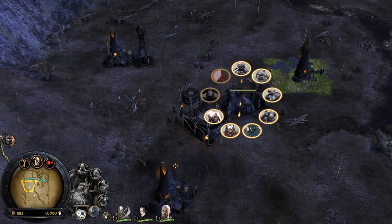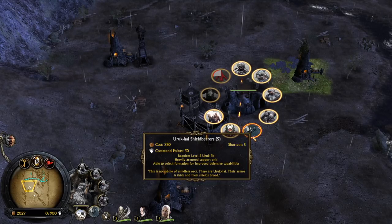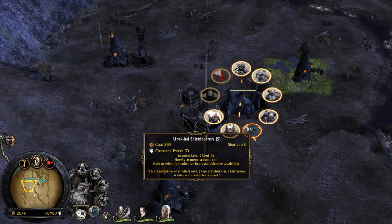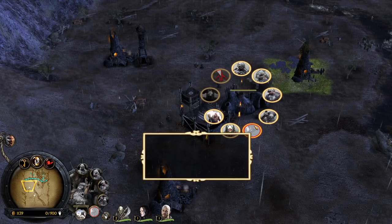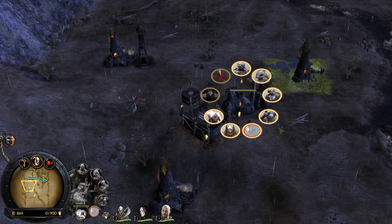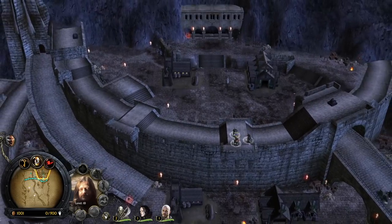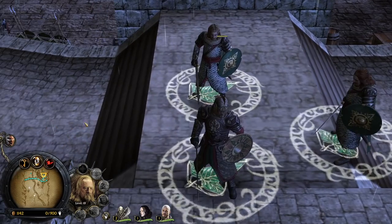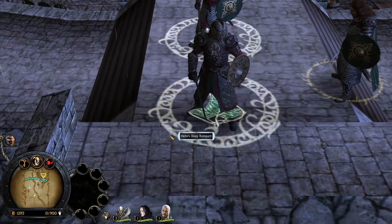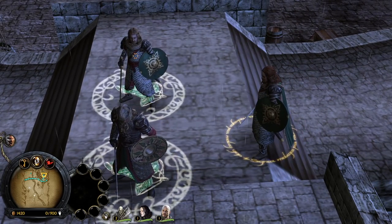Now we can get the Uruk pit to level 3 for the Uruk-Hai man slayers — we can only have three of these on the field at the same time. We also have Uruk-Hai shield bearers. I'd like to recruit some shield bearers because we can send them forward and they can absorb a lot of damage. Look at King Theodine — see the animation on the ground, that's crazy.